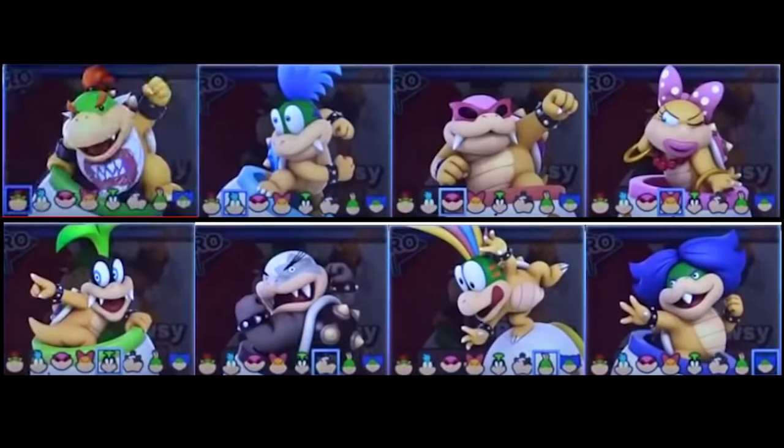I really like all of Bowser Jr. and the Koopalings' renders. They all kind of give each of them a little bit more personality that I don't think they really had in Smash 4. They give off the air of neighborhood pranksters — the ones who TP the tree or spray-paint some signs, you know? I really like all of them, and it feels like they encapsulate each of the characters more.